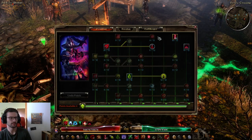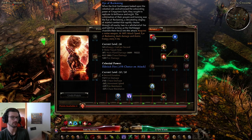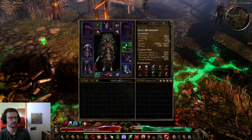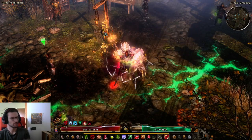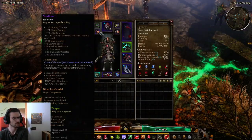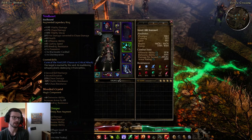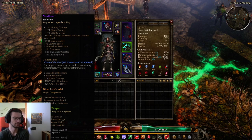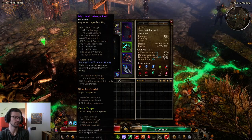This means Eye of Reckoning deals full Chaos from physical, and 50% of the lightning damage also becomes Chaos. We still have some fire damage to convert, so we use a Void Heart ring — try to get up to 30% conversion; I only have 25% here so a better roll is definitely possible. The second ring is the Entropic Coil, a solid Chaos ring with bonuses to Solael's Witchfire, Eye of Reckoning, flat Chaos damage, and a proc.